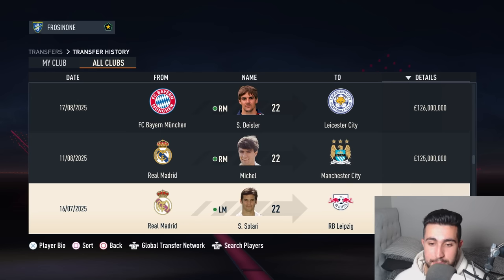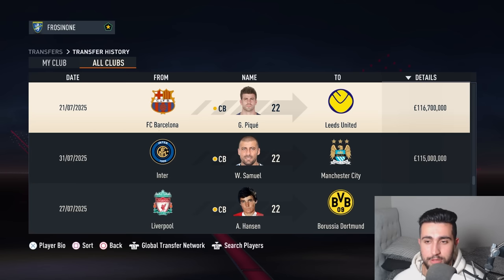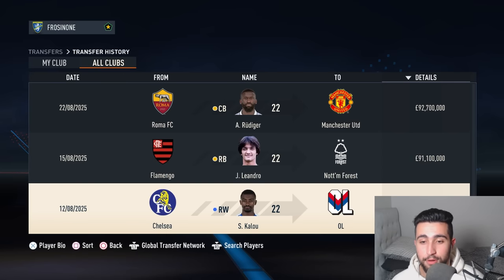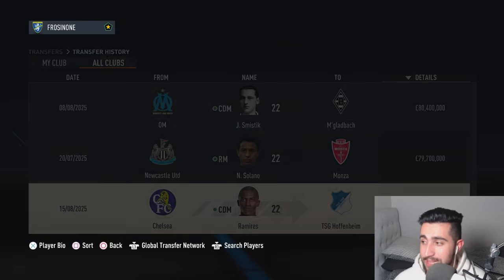Eden Hazard in a weird turn of events has been sold from Chelsea — this time to Aston Villa for £155 million. Rafael Leal moves to Liverpool. We've got John Barnes who will now be playing out at the Camp Nou with Barcelona. Nemanja Vidic departs United — instead of moving to Inter, he's now playing for the Italian champions for £145.8 million. With Chiellini moving to Sevilla. Gerard Piqué to Leeds — probably the strangest move out of the lot. The cheapest transfer of the window is Ramirez to Hoffenheim for £78 million. That is nothing in today's market.